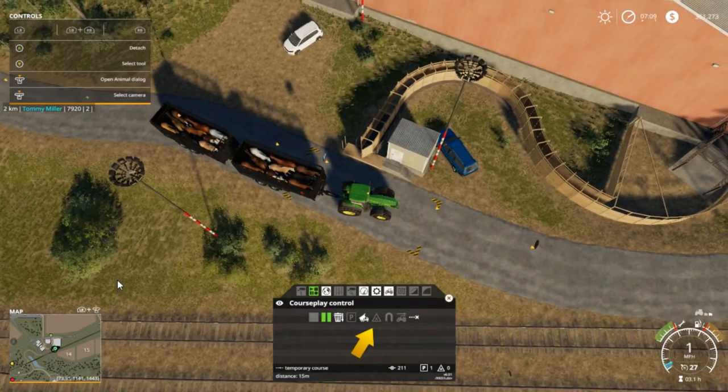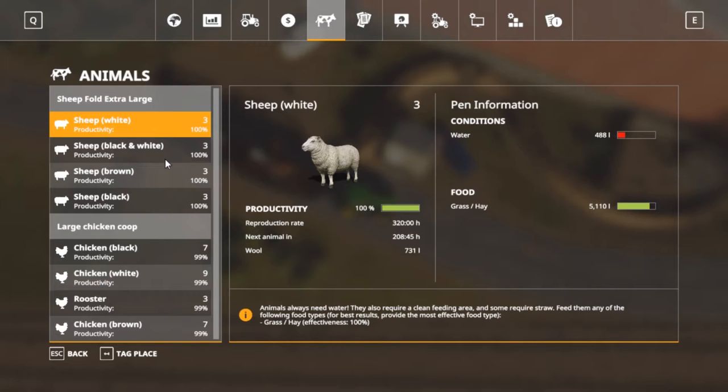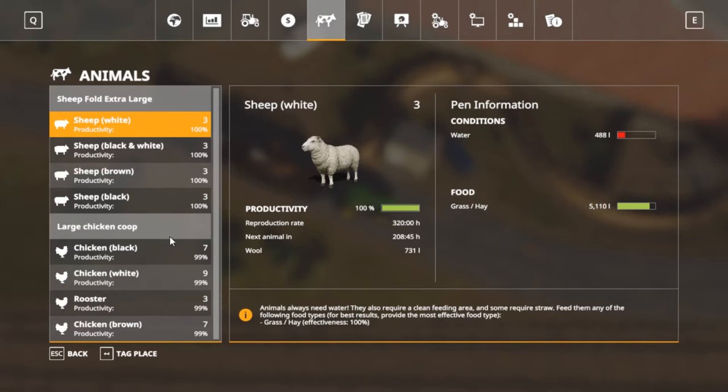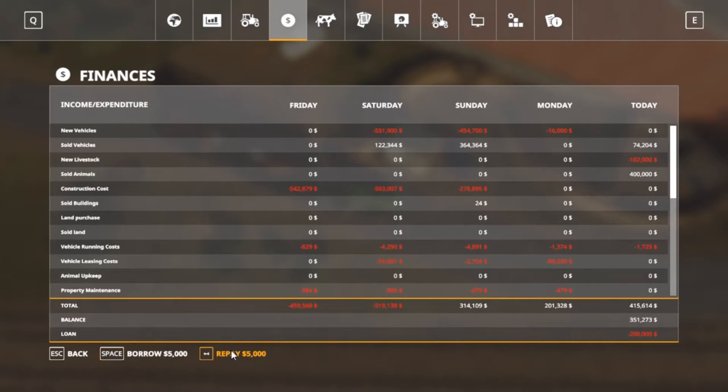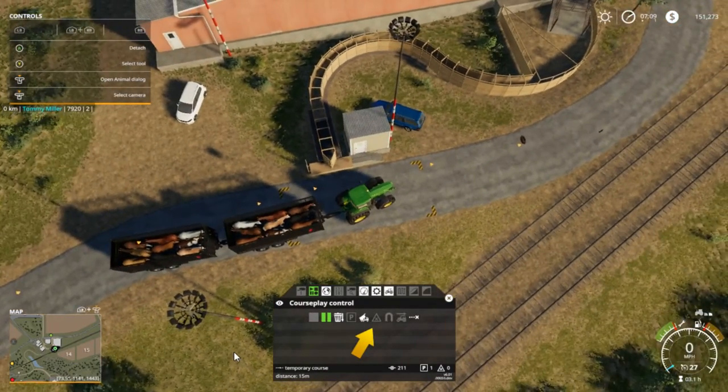One thing we're going to do right offhand — we're going to go back in here. Our sheep are needing water. We're going to repay. Almost there. Our loan is paid off, folks. Zero loan. And we got $151,000 left. Woo-hoo.